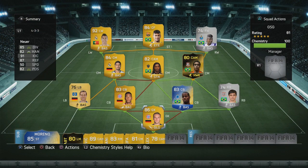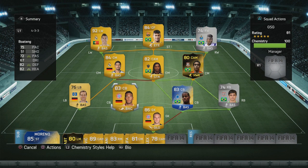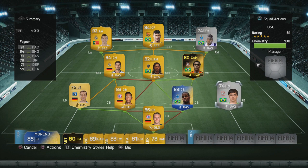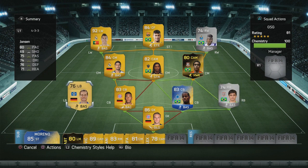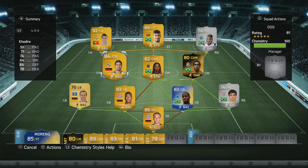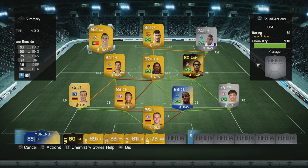In net we have Neuer — he's the keeper I prefer most on the game. Boateng in defence, and Team of the Season Dede linking nicely with the other Brazilians with some good stats. On the right back I could have gone with any Brazilian right back but he was necessary for chemistry at the time. Jansen on left back and Kedewa on left centre mid as the defensive holding midfielder.